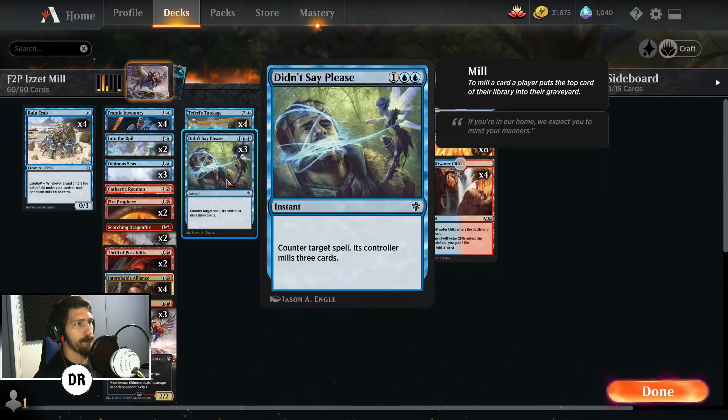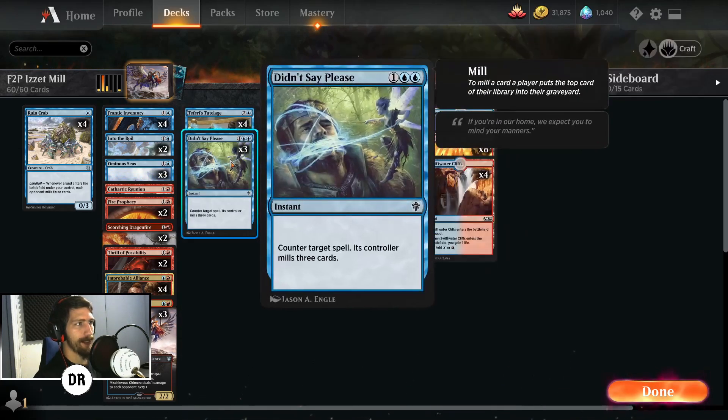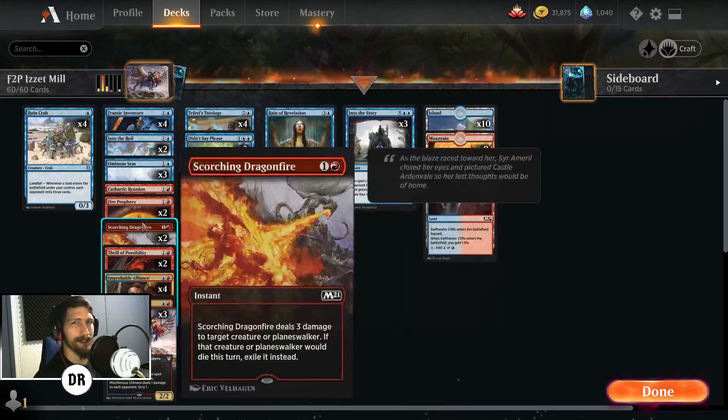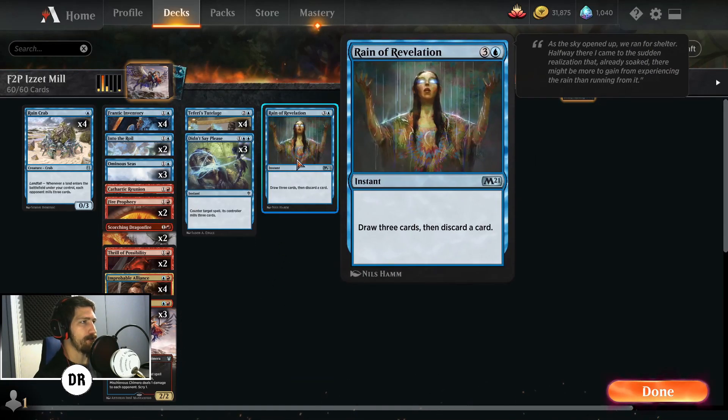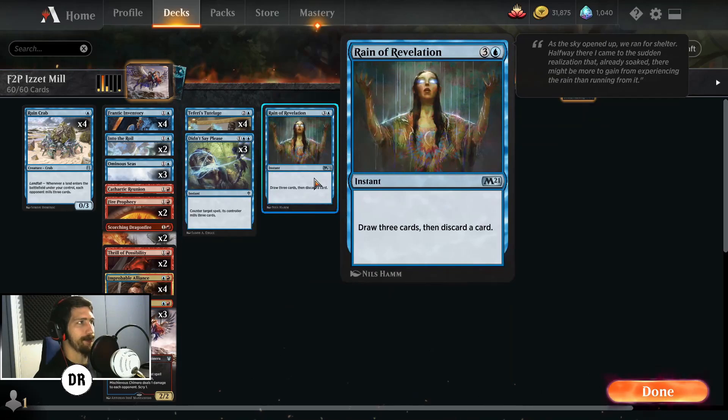Three copies of Didn't Say Please help fill up your opponent's graveyard for Into the Story. If you want to go more counter-heavy instead of removal, you can remove Cathartic Reunion — it is a little hard to cast and is only sorcery speed — and put in more counterspells to go more controlling instead of tempo beatdown mill. We also have Reign of Revelation as a one-of instant-speed draw three and discard a card. There's also Thirst for Meaning — draw three and discard two unless you discard an enchantment — which would work well given we're playing enchantments like Improbable Alliance and Tutelage.